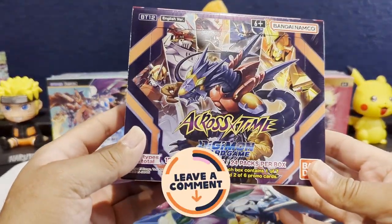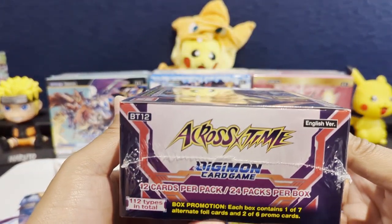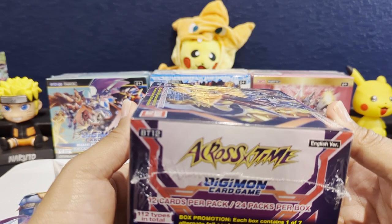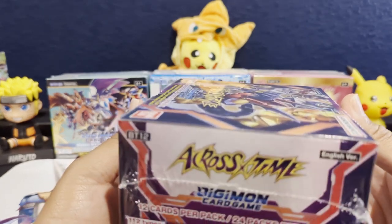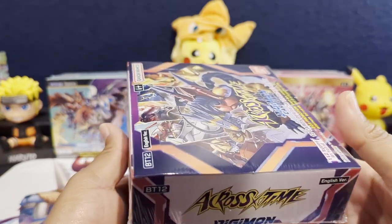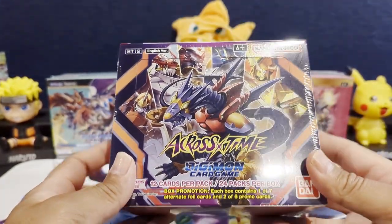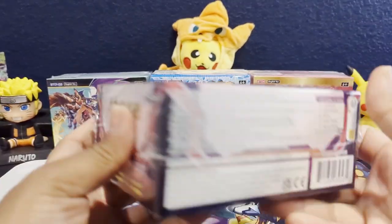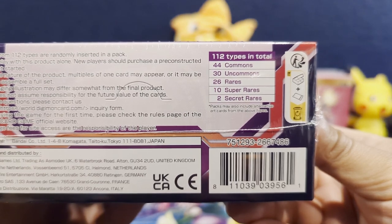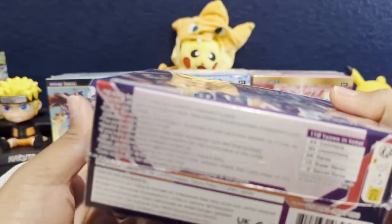This is the latest set from the Digimon card game and it just released. There are some pretty special cards in here that are even more rare than the secret rares — like a different alternate art of the secret rares. And then there's an Omnimon X Antibody card that's a box topper and apparently that's really hard to pull. This set has 112 different card types: 44 commons, 30 uncommons, 26 rares, 10 super rares, and 2 secret rares.